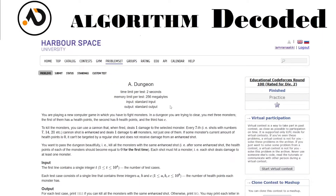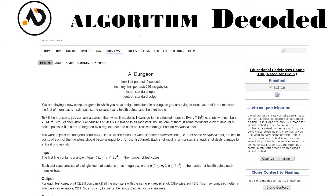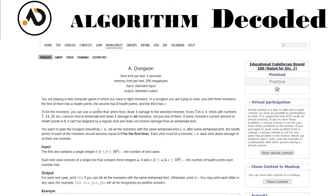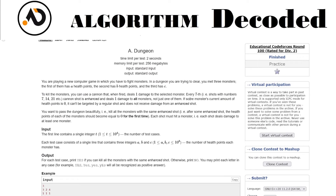Hey guys, welcome back. We have reached question number 42 of our sheet. The problem name is 'Dungeon'. You are playing a new computer game in which you have to fight monsters in a dungeon. There are three monsters with health values a, b, and c. To kill a monster, you use a cannon that deals one damage to a selected monster every shot, but shots that are multiples of seven are enhanced and deal one damage to all monsters.